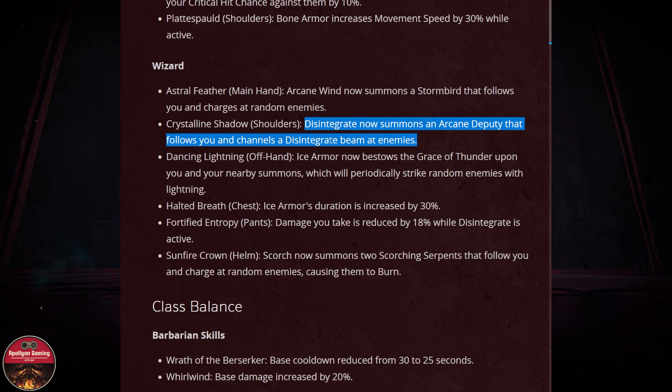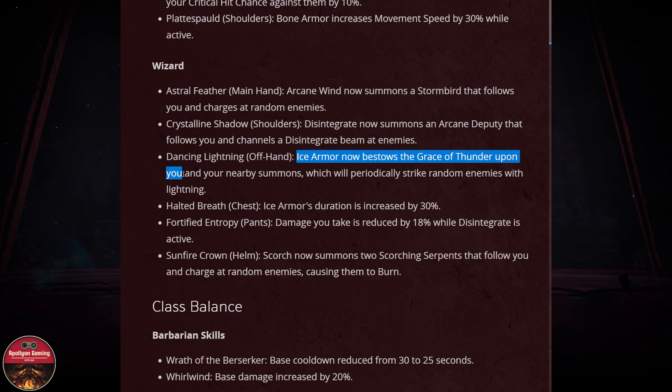These are mobile skills — skills that follow us and hit enemies around us — and mobile skills are always good. This Disintegrate might be really good with the current mobile builds we have for dungeon and open world farming. The offhand Ice Armor now bestows the grace of thunder upon you and your nearby summons, striking random enemies with lightning. Interesting — summon builds for the Wizard could be a thing.